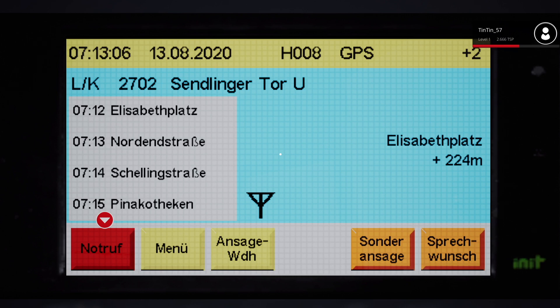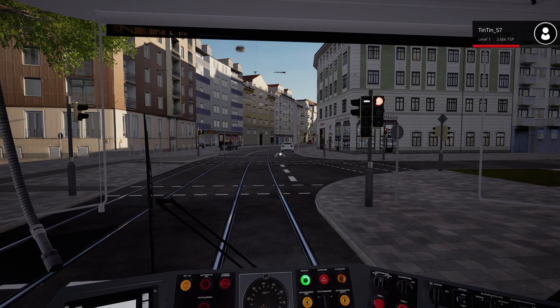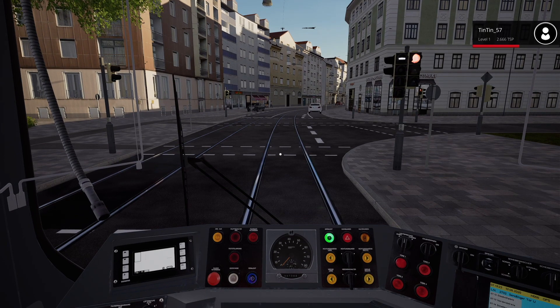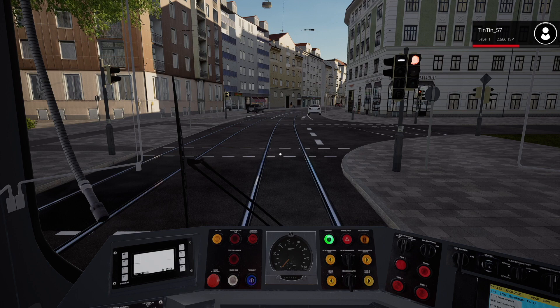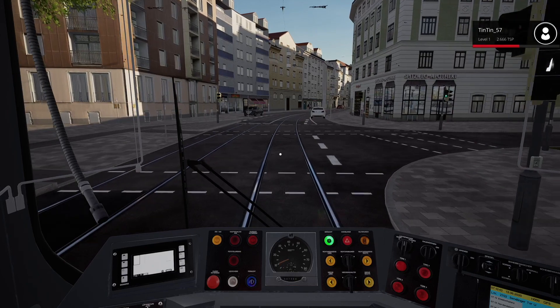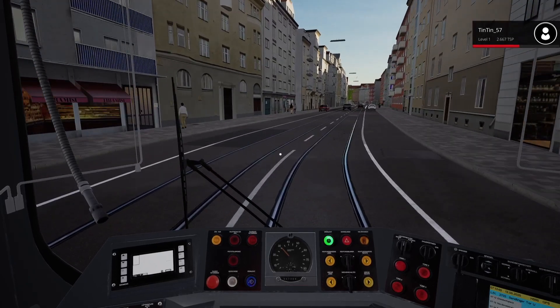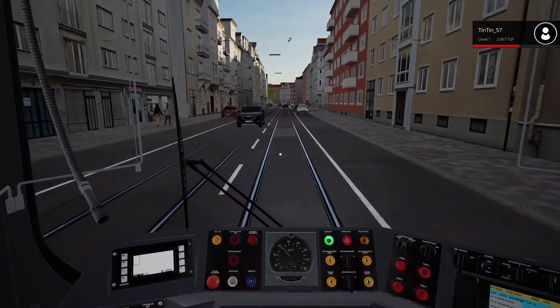That gives us a chance to look where we're going. Elizabethplatz is next and we're due there at 12, so we're nearly two minutes over. The timings are quite strict — we left about 30 seconds early when we started out. I need to consult the user manual for Munich to see what the correct speeds are on those grassy sections we were running down first. In this on-road section mixing with other vehicles, I think we need to go no more than 30.